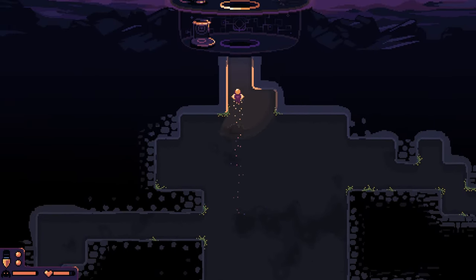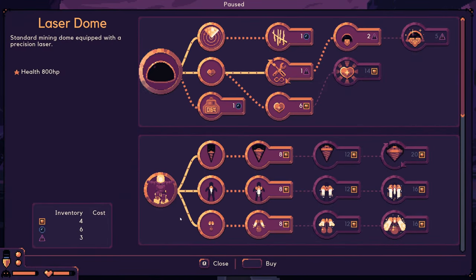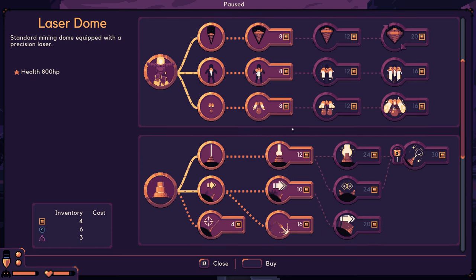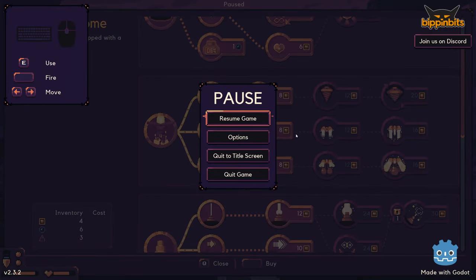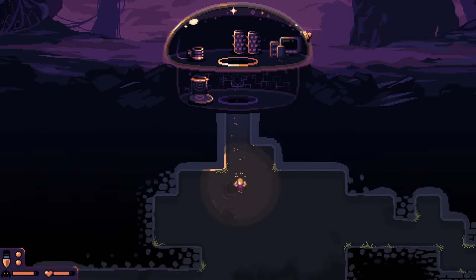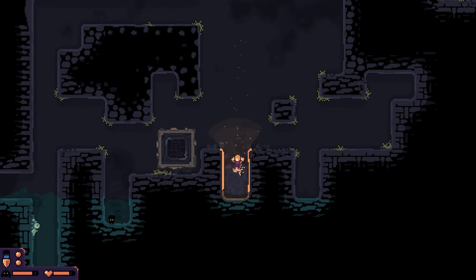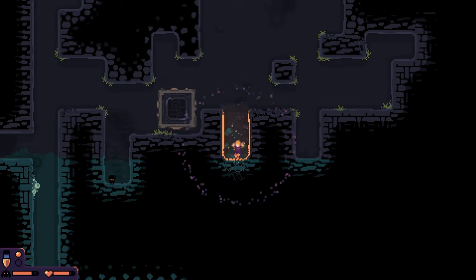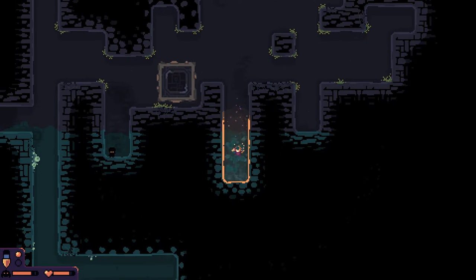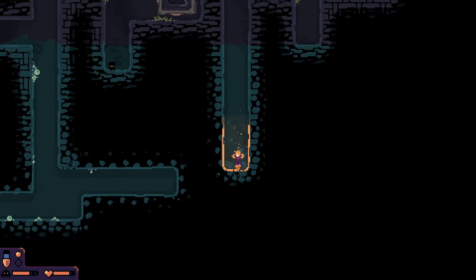We got some goodies, though. Come on, let's see what we can get. Not much — let's keep mining, just go straight down. Nothing around us right now. This green stuff, man — that was a good chunk of ore we had over there.